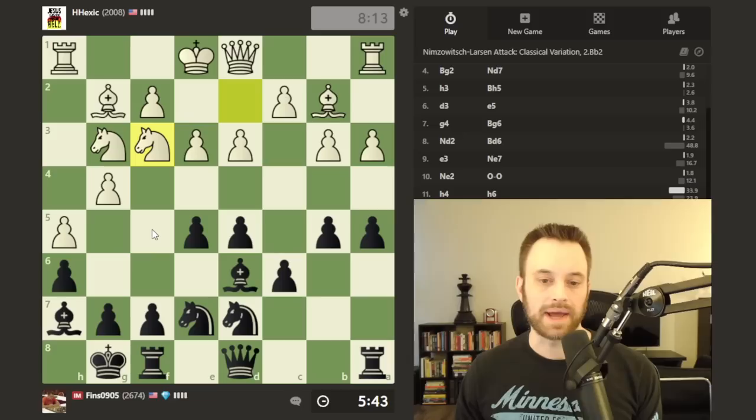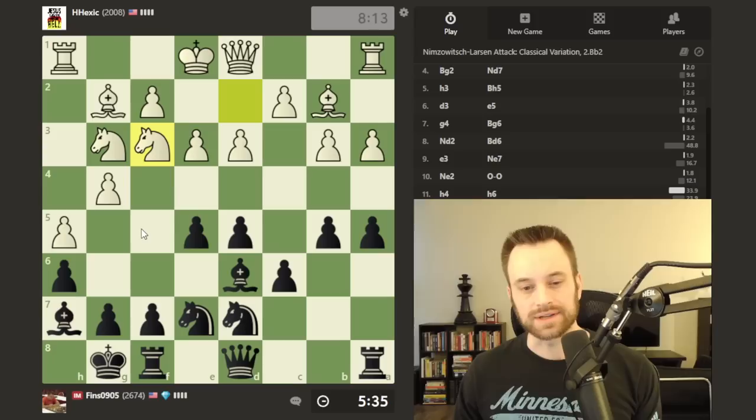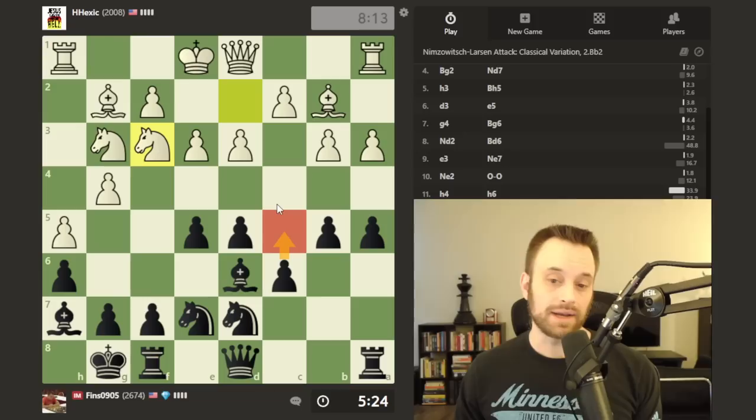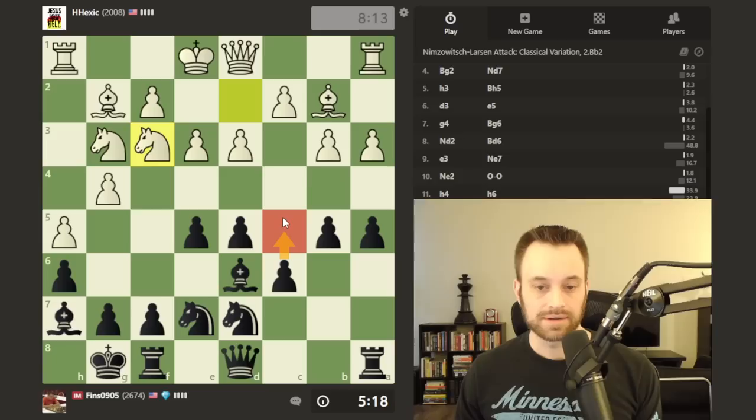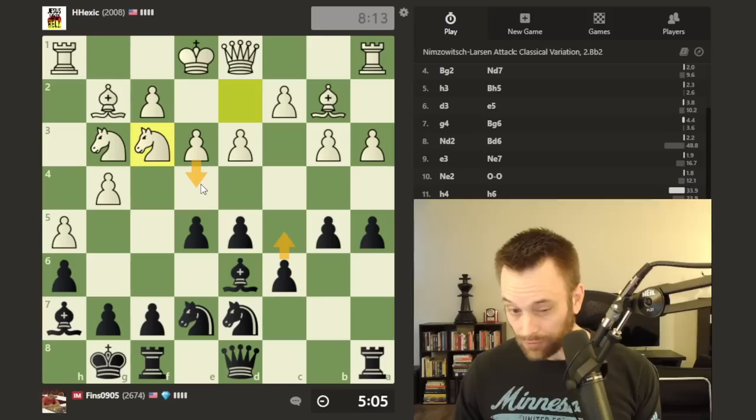F5 is still not a bad choice. E4 is also kind of interesting — if pawn takes e4, bishop takes g3. But I don't know about giving up my strong dark square bishop. Maybe I should play c5, get another pawn on the fifth rank, and start thinking about a move like c4 or a4. Both pawns are nicely defended in the center.